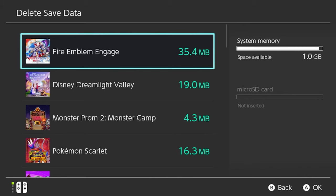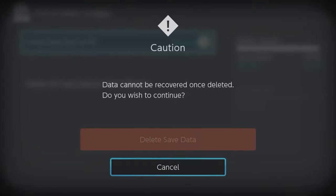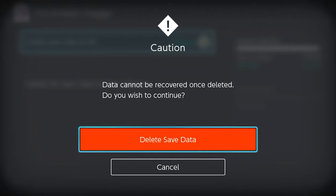Selecting this will bring up all your save data for every game on your Switch. Just select Fire Emblem, then select Delete Save Data. You'll then be prompted to confirm, as this is an action you can't undo.